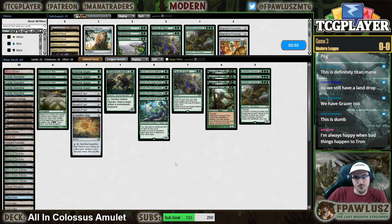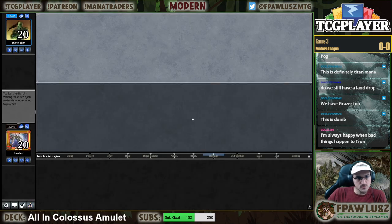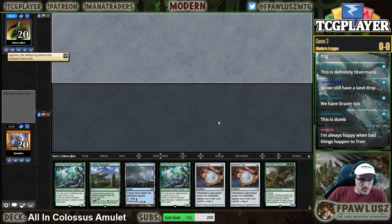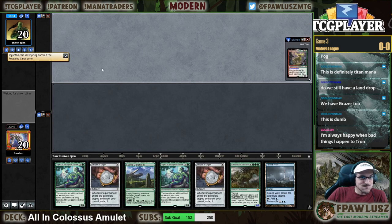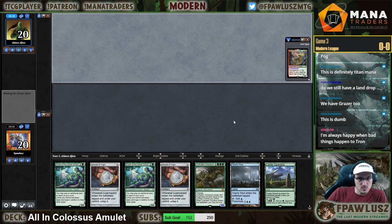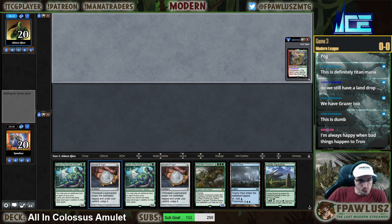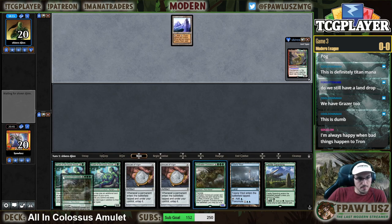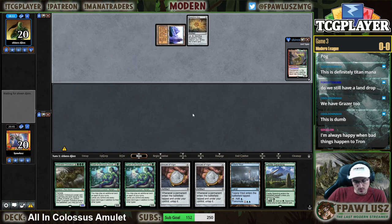Always happy when bad things happen to Tron — yeah, that's two of us. If this hand draws a bounce land it's fantastic — I think I'm keeping it though, because I have Tolaria West so I can transmute for it. I'm going to go turn one T-West because maybe I want to use green mana on the following turn. So we're just going to find a bounce land — if we find it, we're good to go.